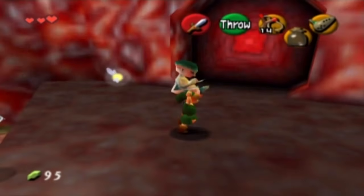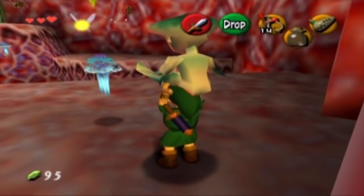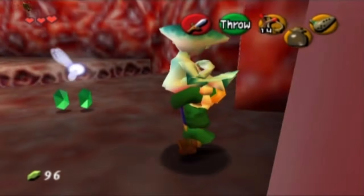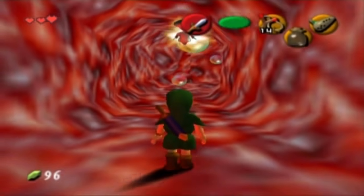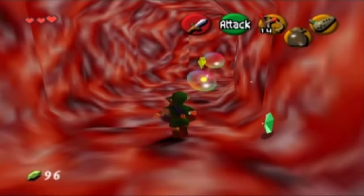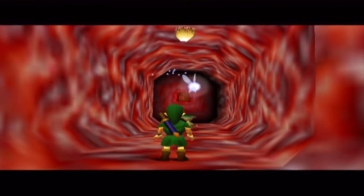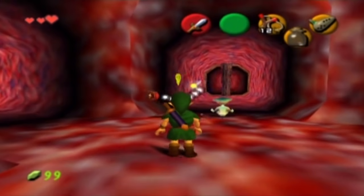In Jabu Jabu's Belly, you meet Ruto, and Ruto can actually be used as a weapon. She can kill jellyfish just like that, and you can also throw her as well. She destroys bubbles, saves your life, and she can also be used to activate switches. So take advantage of Ruto — she can save your life on many, many accounts.